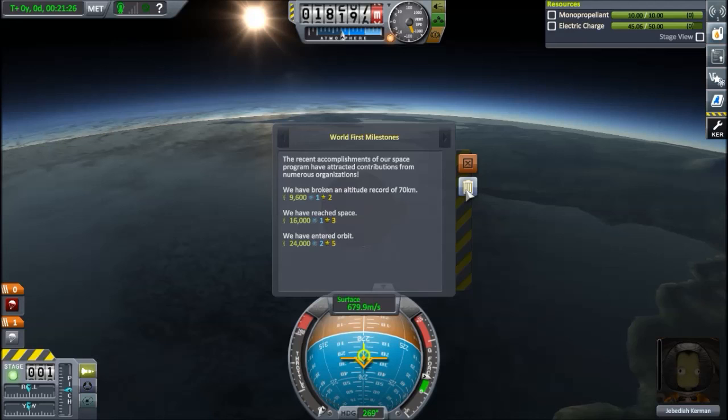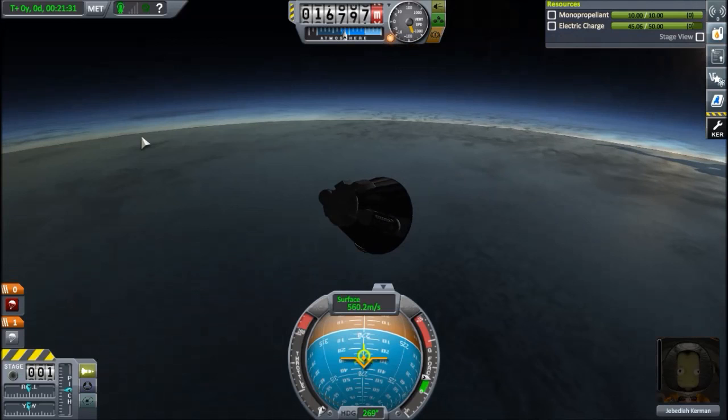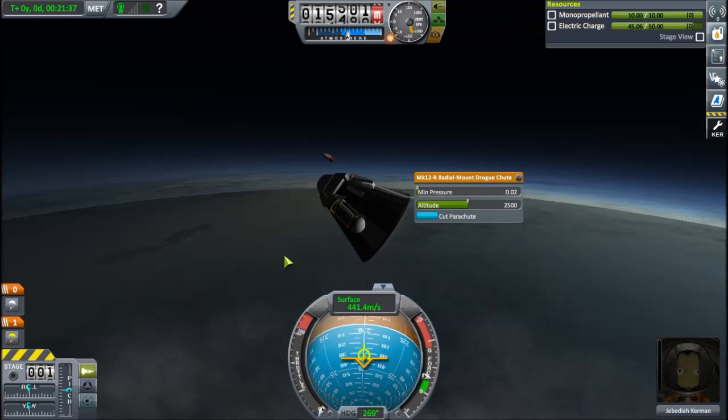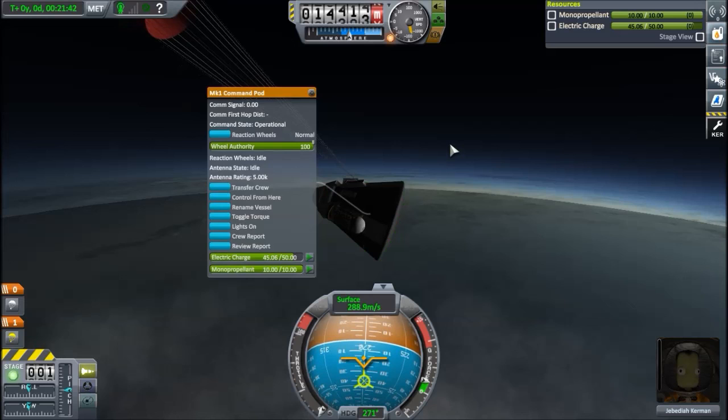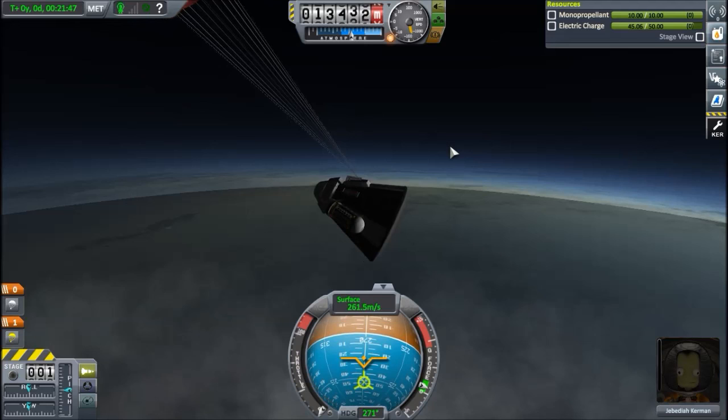And there we go, we don't even need stability assist anymore. Plenty of contracts. Right now it's just a matter of opening the parachutes and not killing ourselves — and right here you could quite safely open this. There we go. This video has gone on long enough, so if you liked it, leave me a like and subscribe. See you next episode, thank you for watching, bye bye.